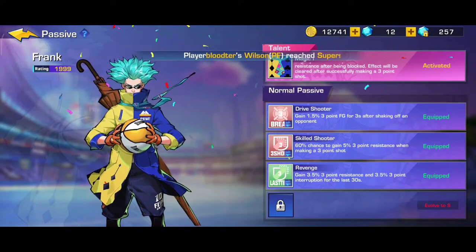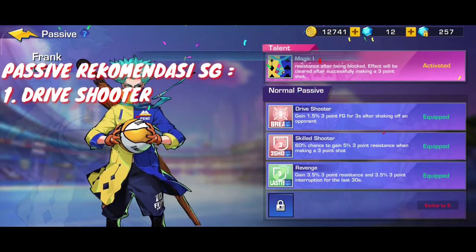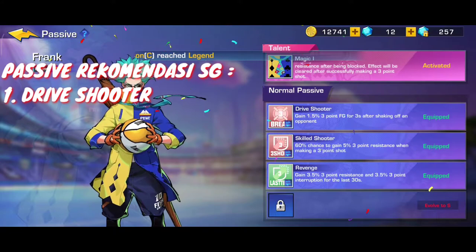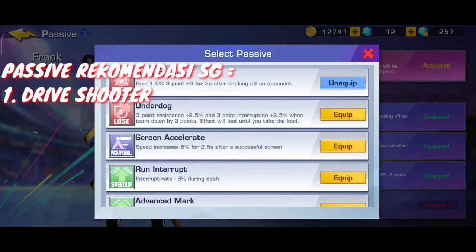Kemudian untuk pasif kita - saya menggunakan: gain atau mendapatkan 1.5% dari 3 point field goal selama 3 detik pada saat kita nge-ankle break musuh. Nah ini penting nih guys bagi kamu yang drive driver atau yang tukang nge-drive. Walaupun pada saat kondisi open shooting open tapi tetap drive - nah ini aneh kan. Jadi bagi teman-teman center, SF, PF - pada saat mereka SG ini nge-drive pada saat emang open, kenapa dikatakan aneh? Sebenarnya mereka gak aneh - mungkin mereka memakai pasif drive shooter ini. Jadi dia menambah 1.5%, ya sedikit sih, cuman nambah persentase - free point itu sangat penting guys.